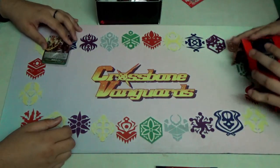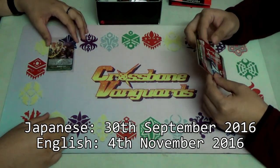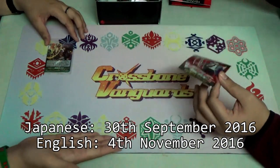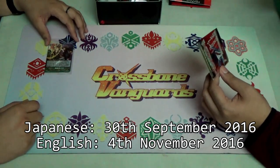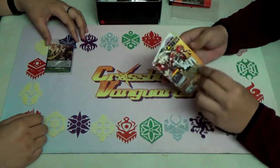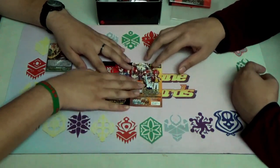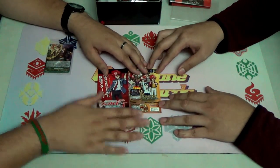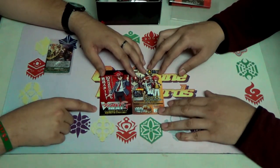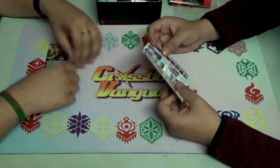I'd like to mention that for the Japanese release, this one is available right now. The dates for English and Japanese are eluding me at the moment, so I just want to throw that out there. They're also promoting the Climb Booster CB04, and of course the release of the new season, VanguardG Next, which will be coming out on the 2nd of October — on a Sunday.